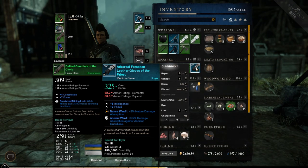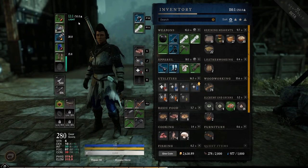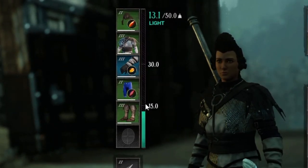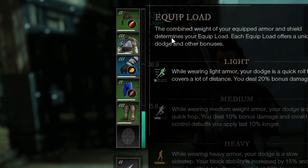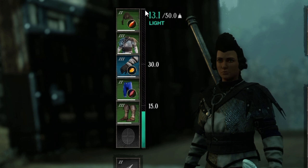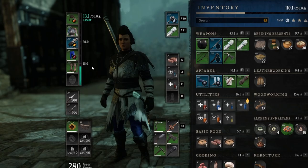If we go back in and put our actual gloves back on to get under the light threshold, you can see here the thresholds. Up to 15 is light, up to 30 is medium, and then anywhere above that is heavy. If you've played the beta already, that line is your gear weight line.